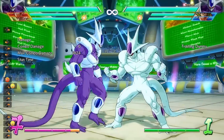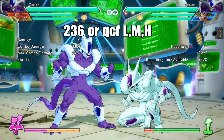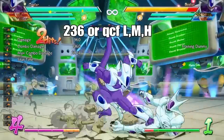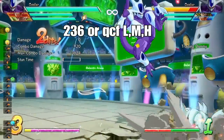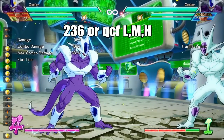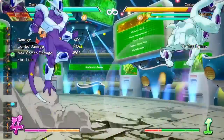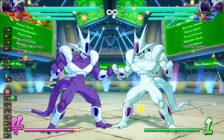Moving on to special moves — the first one is the dive kick. It has three versions: light, medium, and heavy. The light version is a regular hit and doesn't give you a sliding knockdown. All three versions of the dive kick are overheads, so your opponent has to stand block them. The medium version causes a sliding knockdown but you can't really do much after it. The enhanced version also causes a sliding knockdown but gives you more time to follow up, and it has two hits. You can also do all of these moves in the air and they function the same way.